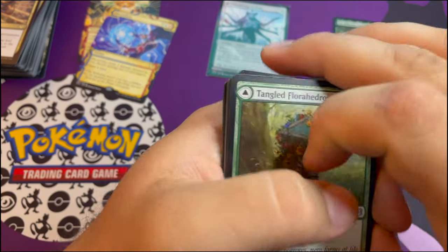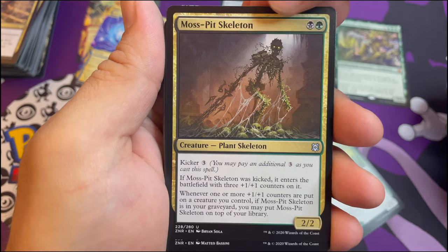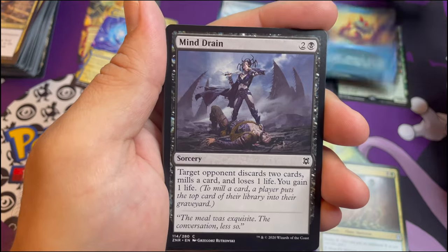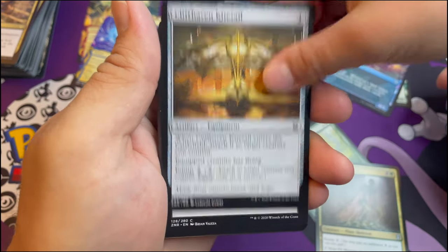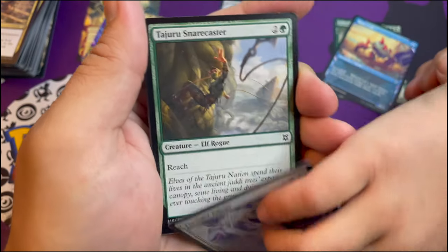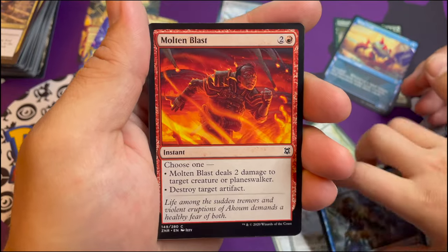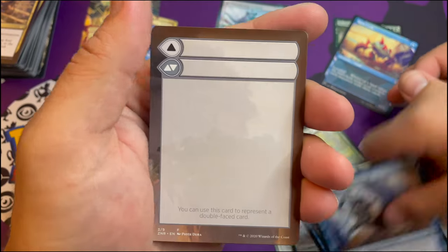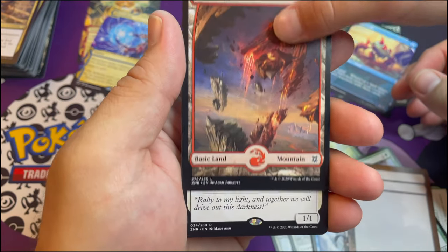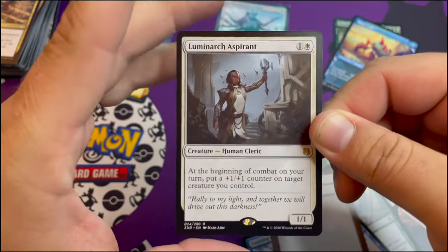Tangled Florahedron, Moss Pit Skeleton - that's exactly what it is. Ruined Crab - this is an awesome card, every time a land comes in they mill three. Mine Drain, Cliffhaven Kite-Sail, Subtle Strike, Strength of Solidarity, Farsight Adept. Tarjanu, Snare Caster riding an ostrich, Cleric of the Chill Depths, Molten Blast, Cunning Geyser. The next one after the full art land is the rare - make it dramatic.